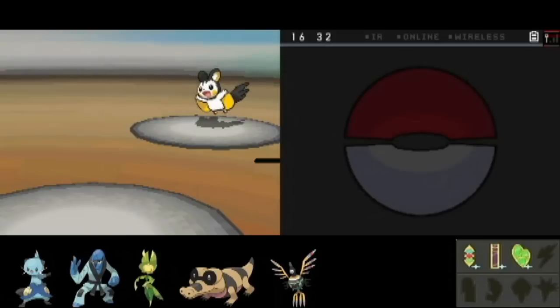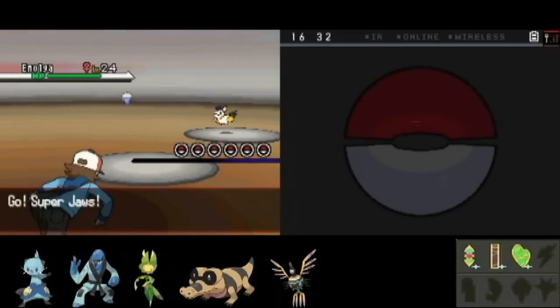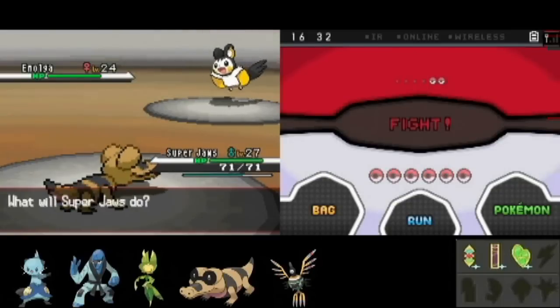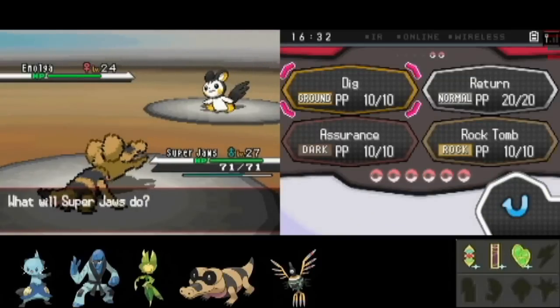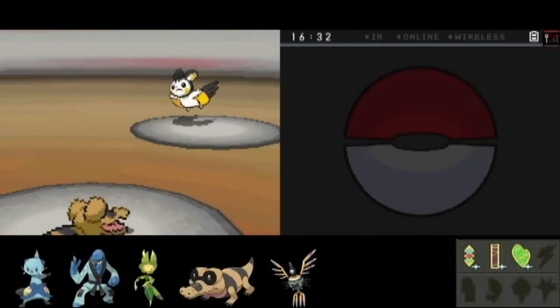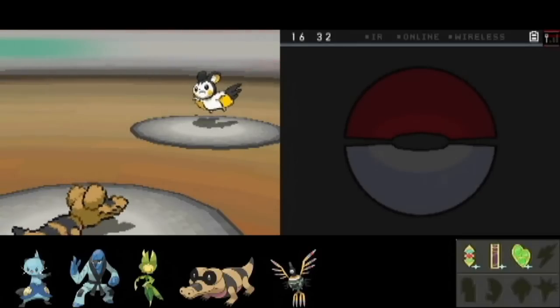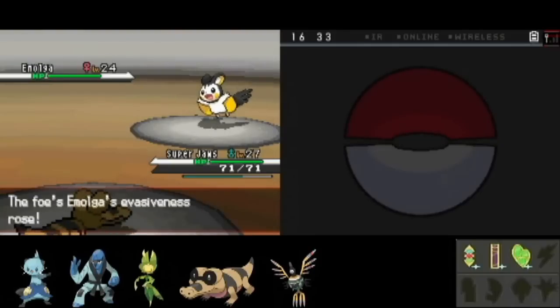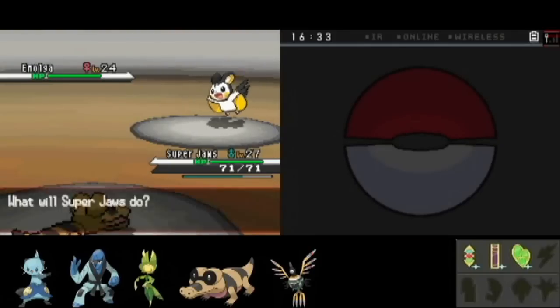This trainer has an Emolga, which we've never seen before, and this is a major problem for me because this thing is electric and flying. So it basically repels off my ground types — seriously, this is not going to be good.